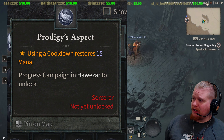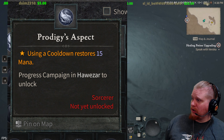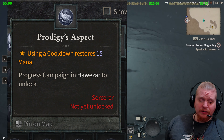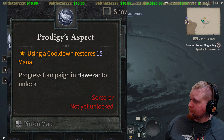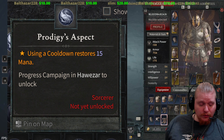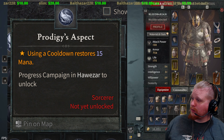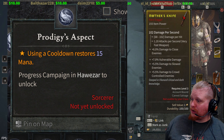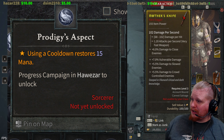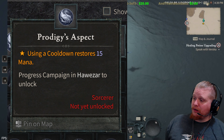Next is the Prodigy's Aspect: using a cooldown restores 15 mana. If you have a low cooldown ability you could spam it to get more mana back. This one seems nice only if you combine it with cooldown reduction equipment or an ability that doesn't have a very large cooldown — obviously if you've got a 70 second cooldown ability, this isn't going to be very useful.